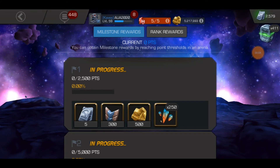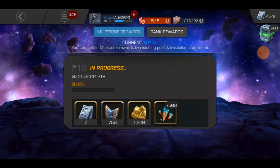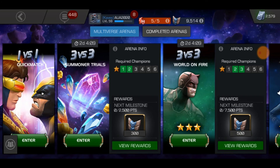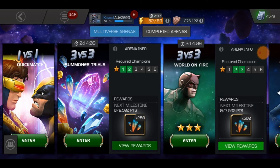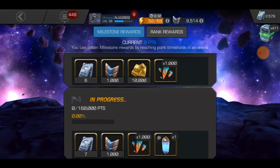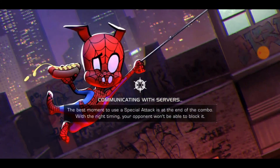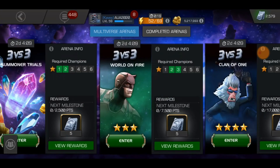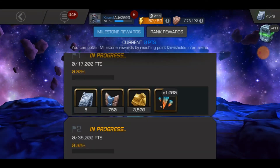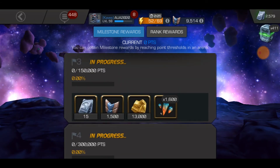Now I'm showing you the Summoner Trials gold on screen. The first two milestones have 500 gold and the rest have 200 gold — it's very very little, about 10,600 gold total. Then I show the three-star featured arena, which gives nearly 20,000 gold. The key point is that only the first three milestones have gold in all arenas except Summoner Trials.